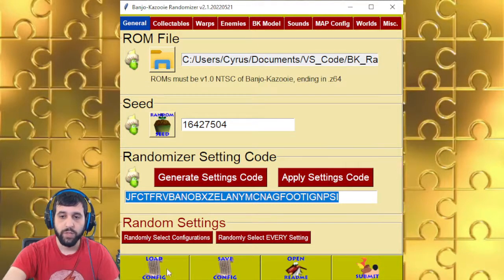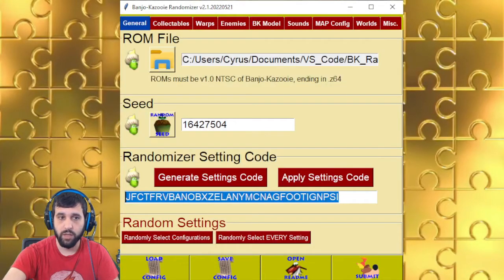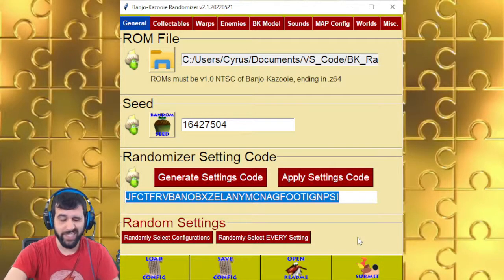Let me go over the bottom tab. There's a load configuration option where you can load a preset, or you can actually even save your own. There's a read me button — please read it — and the submit button to actually submit your settings. For randomly select configurations, it'll just choose one of the configurations that you've already saved. And for randomly select every setting, it will randomly select every setting, or set it to randomly select the setting.